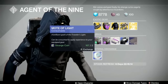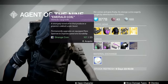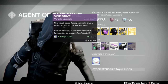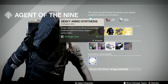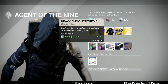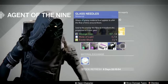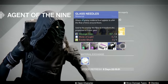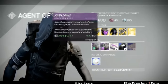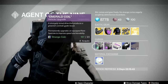Starting at the bottom and working our way to the top: we have the Mote of Light exchange for two strange coins — don't do it, not a good idea. An Emerald Drive — avoid it if you want to upgrade a rare sparrow to legendary. Three Heavy Ammo Synthesis for one strange coin — very good deal, you can use this to level up your factions. Five Three of Coins for seven strange coins, three Glass Needles for three strange coins, three Motes of Light, and one Exotic Shard. These don't change — the only thing that changes is the color of the drives.